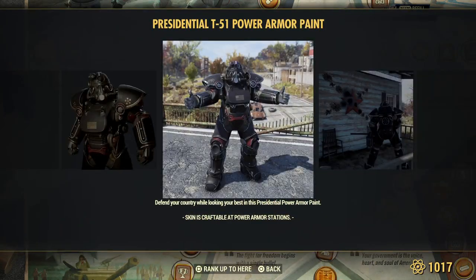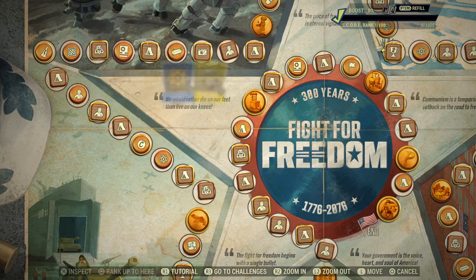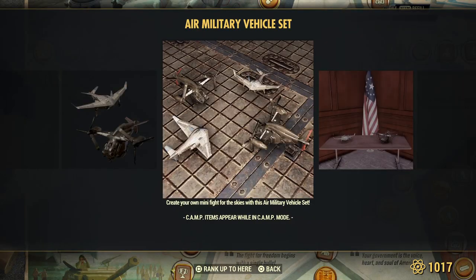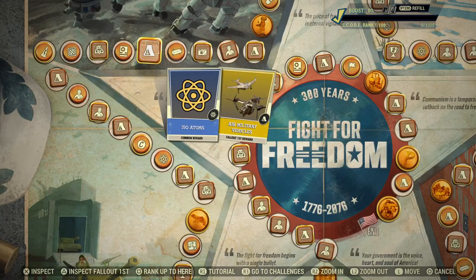51 paint. Scout banners for Fallout First, everyone. Legendary script, everyone. Atoms. Oh, here's more models — two different ones. A model collection for Fallout First members.